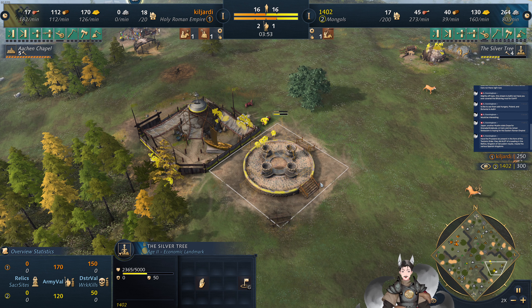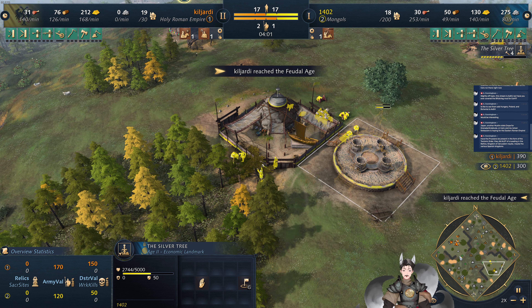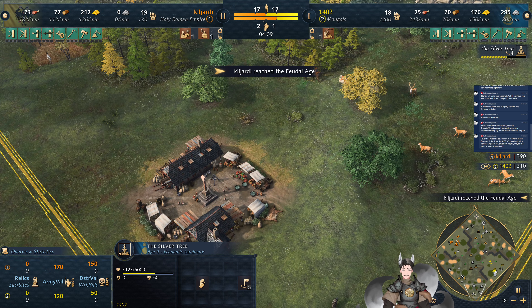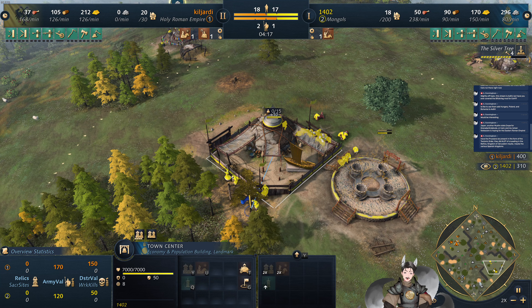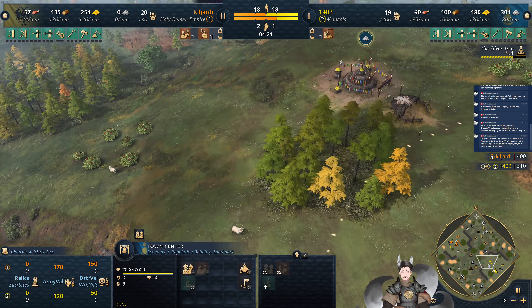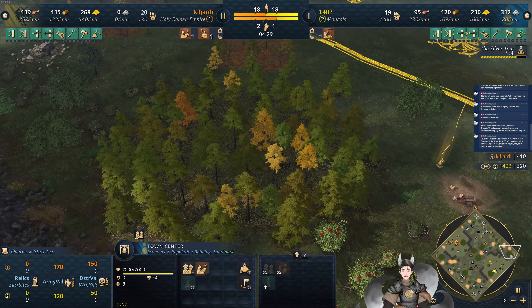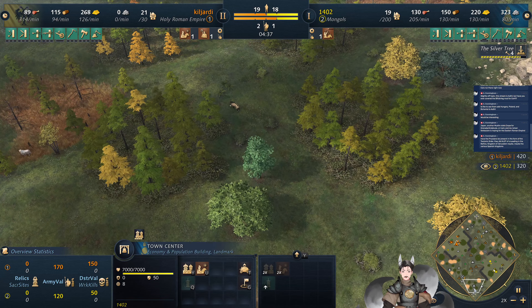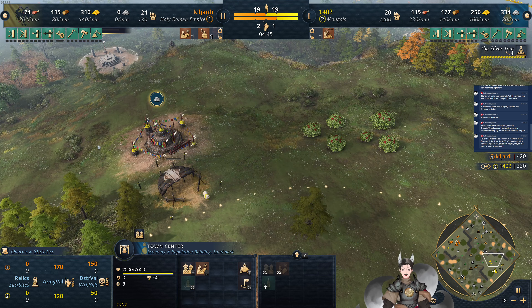We do have the silver tree — definitely better than the two Mongol age-two landmarks, but it is a double-edged sword because then you have a very exposed trade line you have to keep track of the entire game. However, this map is a little bit better for us with the high ledges here. It does constrict some movement, and there's some spread of trees to help restrict movement, but of course you can't pull out palisade gates.